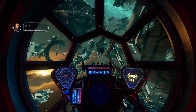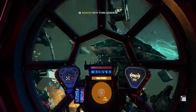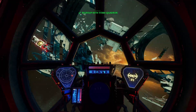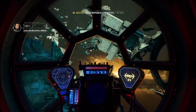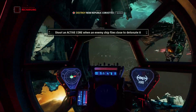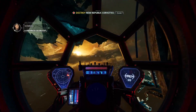Corvettes inbound — group up and be ready to strike. Rebel corvettes inbound. Titan 3, when their ships are in range, detonate the cores. Follow me. Lucky I was here. Kill that core — kill those rebels!